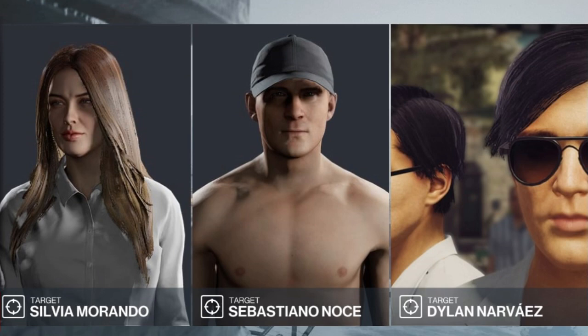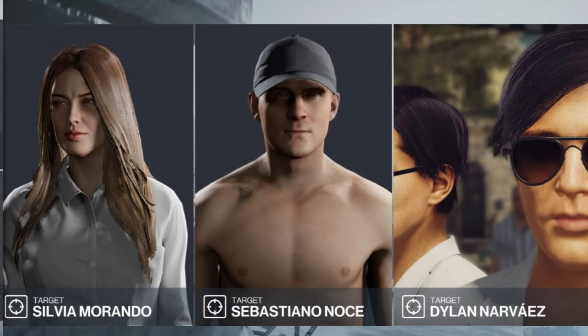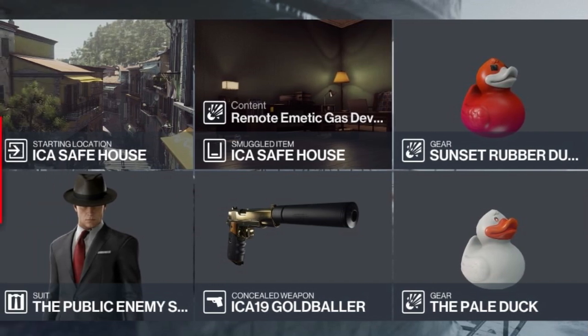Today we have three targets with no stipulations on how we dispatch them or what we wear whilst we do so, giving us a free map. For today's challenge we'll be starting at the ICA safe house, where we'll also have a remote emetic gas grenade stored. We're bringing our silenced pistol and two explosive rubber duckies.